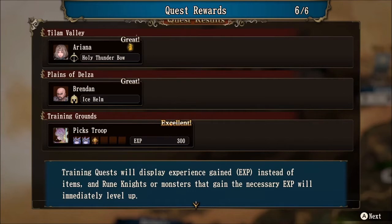In the training grounds, Pick had an excellent training session. If he had a good training session it would be 100 experience, 200 for great, and 300 — as you can see here — for excellent. Training quests will display experience gained instead of items, and rune knights or monsters that gain the necessary experience will immediately level up. Keep in mind, this 300 experience is not divided amongst all units — it is actually giving 300 experience to every single unit: the leader and each monster.